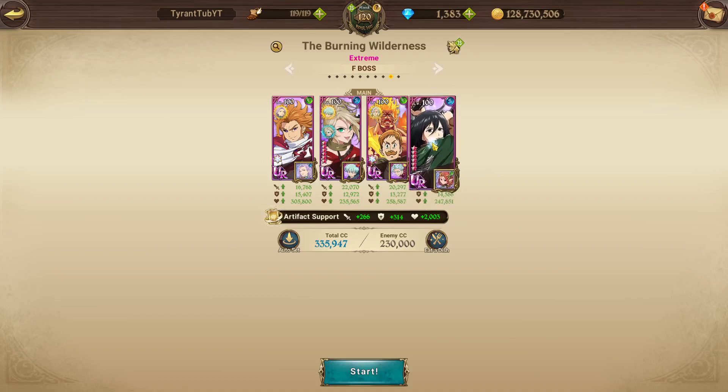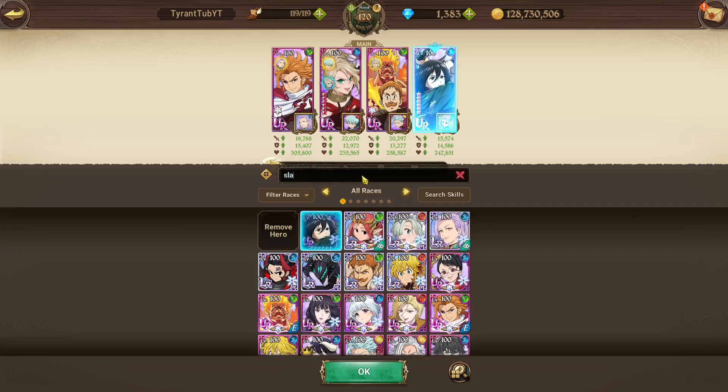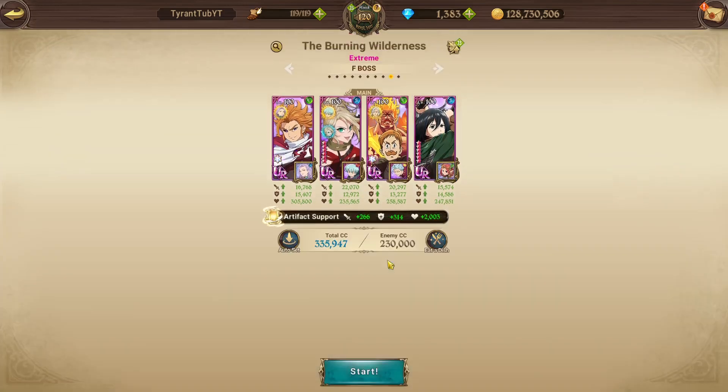If you do not have Meeksa, you can replace her with Red Slater — the SR base one — because it will help create a buff where everyone else will do just a tiny bit more damage.